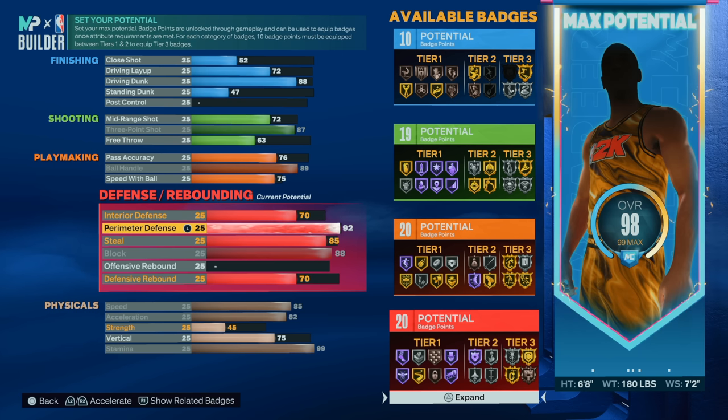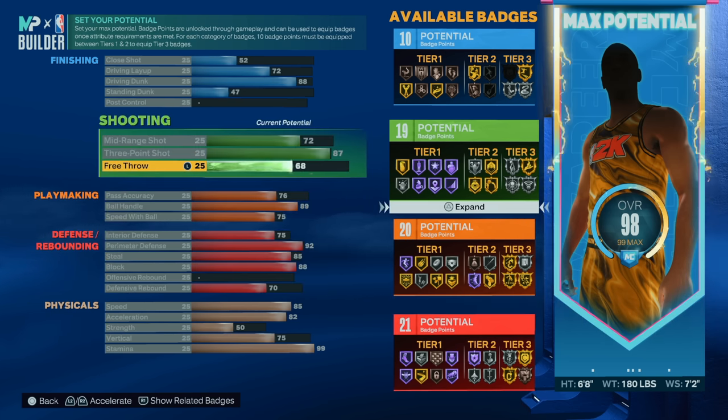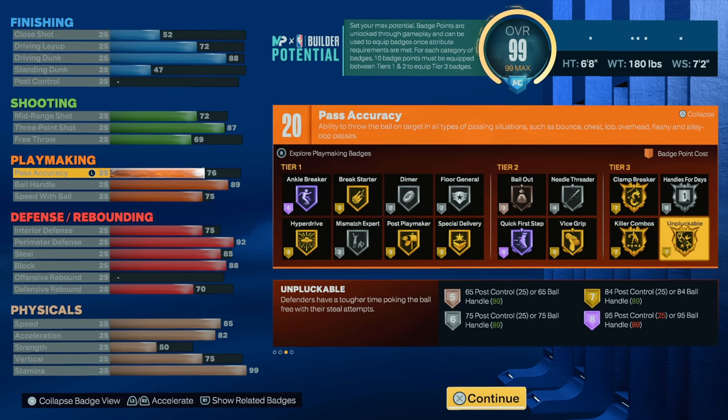We're gonna get the defense looking elite on this build — like a guard should not be able to get the defense you're gonna see me put on this build. This is not the final stats, I'm just showing you guys different versions. Look at the badges: it's 10 finishing badges. Unless you've been hitting level 40 every season, you're gonna need more than that, so we're gonna finesse it and make it at least 13, so when you add the plus four from MyCareer it gives you 17, which gives you gold limitless takeoff.